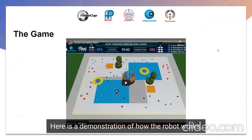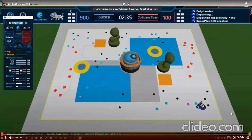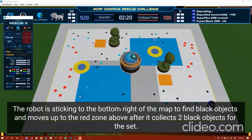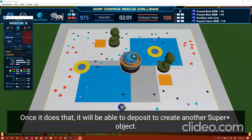Here's a demonstration of how the robot works. At this stage, the robot is traversing around the map, looking at the different zones it can travel to, and what kinds of objects it needs to collect so that it can complete a full set of RRCCBB. In this case, you can see that the robot is staying to the bottom right in order to collect black objects, and immediately moves up to the higher red zone when it has both black objects it needs to complete the set. It then traverses around until it finds more cyan objects, and once that is done, it will be able to deposit them and create a super plus object.